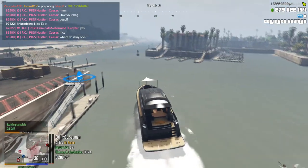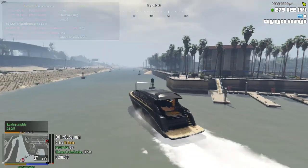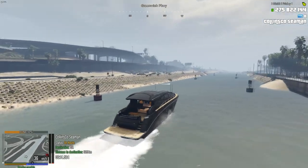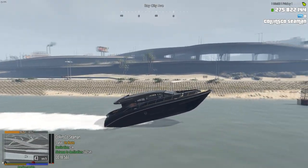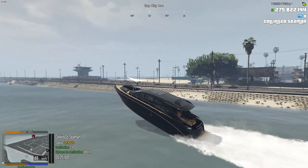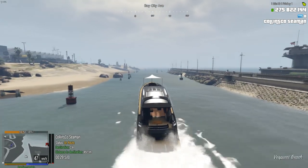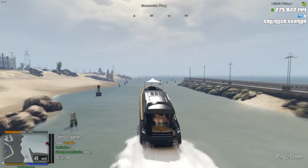The interesting thing about this boat is it's actually quite slow when you drive it standard, sort of like this. But you can actually, using the same system that you would to do a wheelie on a motorbike, you can actually make the boat do a wheelie as well. And that will speed it up by about 20 nautical miles an hour. So it's quite worth doing, even if it's a bit annoying having to hold it down the whole time. But that's what we're going to do, and we're going to head over to Chumash.